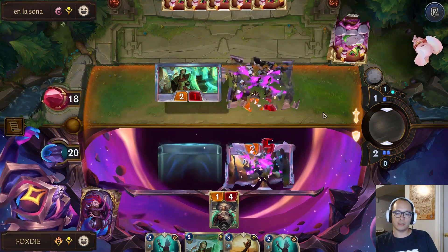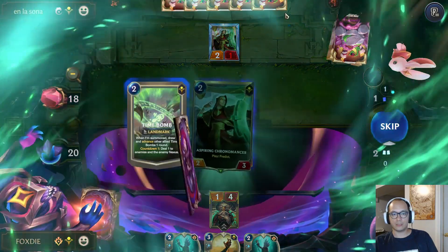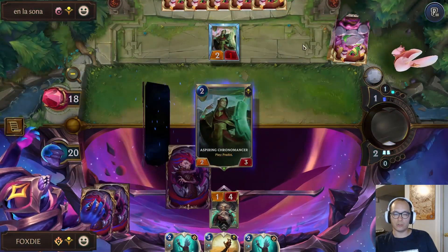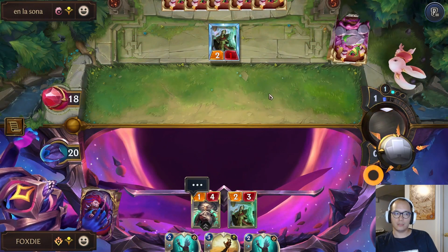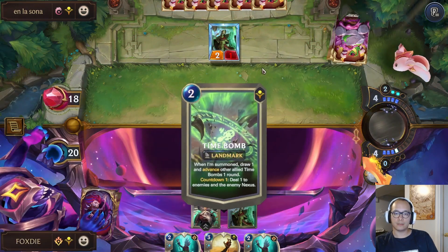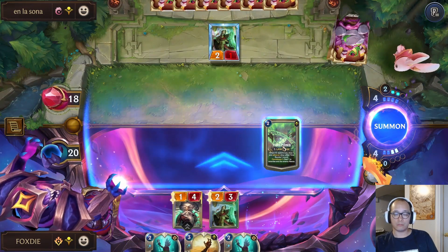I was a bit worried about a Scrying Sands here. They would have gotten two strikes — they have one right now on the Cobra. One discounted, so it's at six mana if it's in their hand. I'll just Time Bomb.